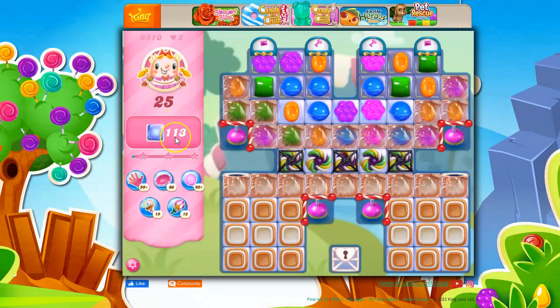So, 25 moves, 113 jelly — of course, it's just not straightforward. We've got cutouts, candy cane fences, marmalade, licorice locks, rainbow twists, toffee, sugar chests, which means we have sugar keys, portals, and then on the good side we have bobbers if we can get some nice combos, and we do have wrapped candy dispensers. Let's see what we can do with all this.